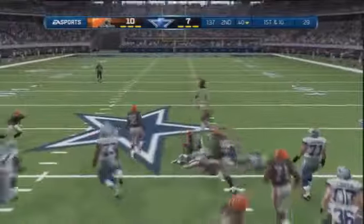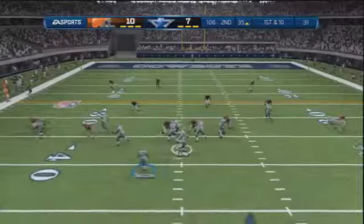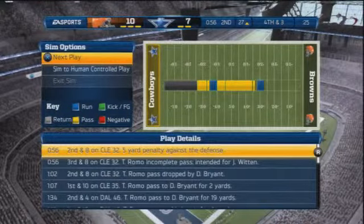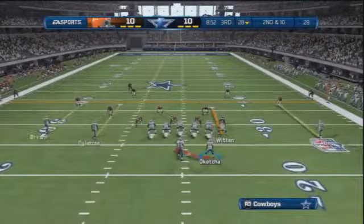The Cowboys are trying to move down the field. Miles Austin works his way towards midfield with a catch, and a new set of downs at the Cleveland 35-yard line. Dez Bryant picks up two yards, a five-yard penalty moves the chains a bit further, and Dan Bailey kicks a field goal to tie the game going into the second half.